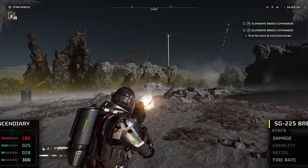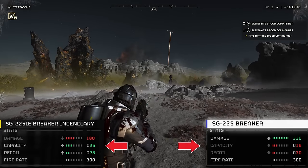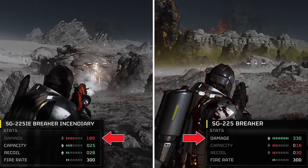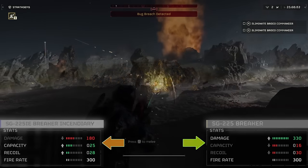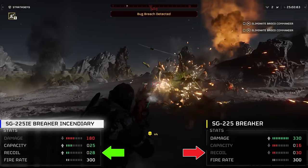Compared to the only weapon that anyone seems to care about right now, the SG-225 Breaker, you can see from the stats that, except for the fire rate which is identical, these shotguns are actually pretty different. The breaker has about 85% more damage per shell, which is a big win for him. However, the incendiary has almost double the magazine capacity and slightly less recoil.